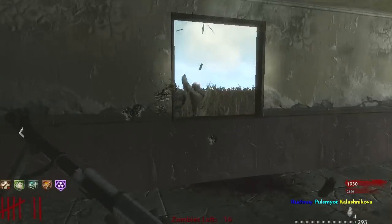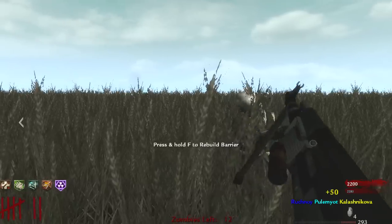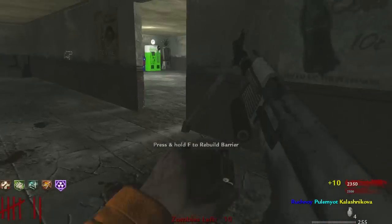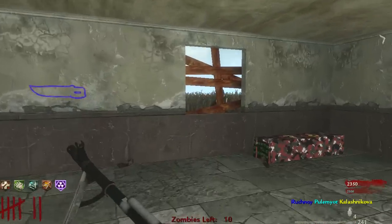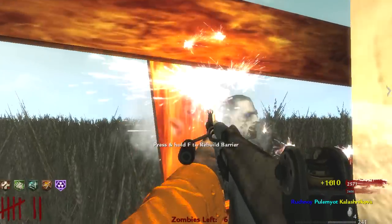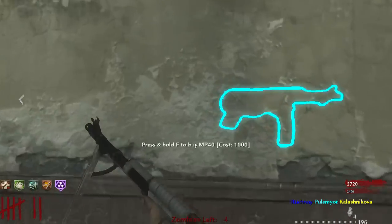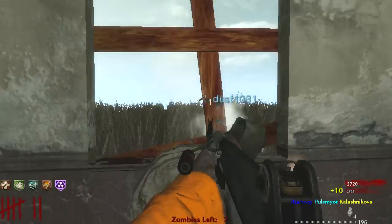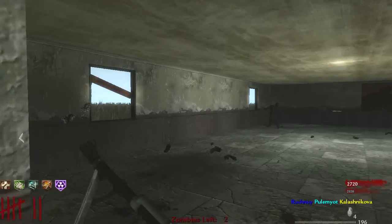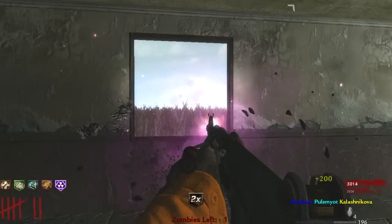I don't even wanna buy the Bowie Knife, I just want weapons. We could've just both bought the Bowie Knife straight away. I think I'll buy it and see if it's like purple when you knife — maybe the Bowie Knife is gold too. That'd be pretty cool. I'm using the PDW. Alright let's give it a test — I didn't notice the zombie counter!